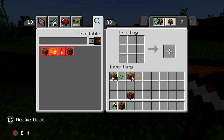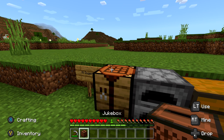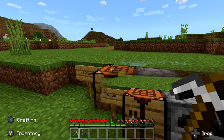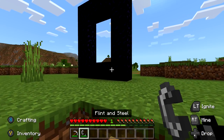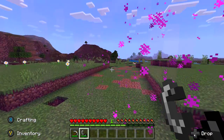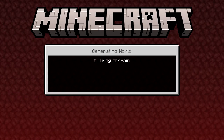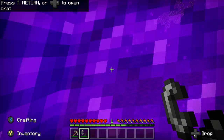Next we're going to need a music disc record, and there are a number of ways to get one. The simplest is to play on easy or higher and try to get a skeleton to shoot a creeper. However, since we need to go to the Nether for a majority of the rest of the achievements in the update, we might as well work on trying to find a music disc record there.